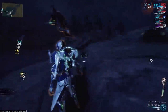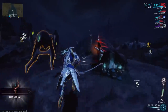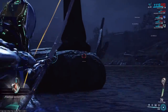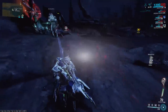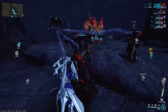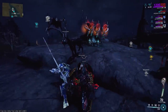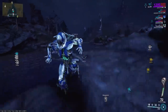The team comp I was running was Gauss, Rhino, Harrow, and Trinity. The reason we're using Rhino instead of Chroma is because of the math behind the buffs. If you're stacking damage mods like Serration, you're going to want Rhino. But if you're stacking a ton of Elementals and 90%s — like the Prime Elementals — and not using mods like Serration in your build at all, then Chroma is better.